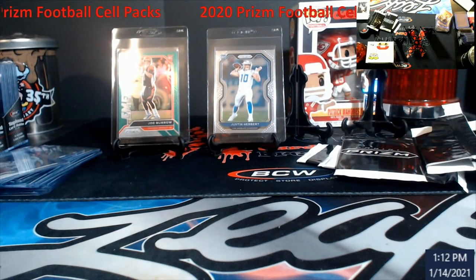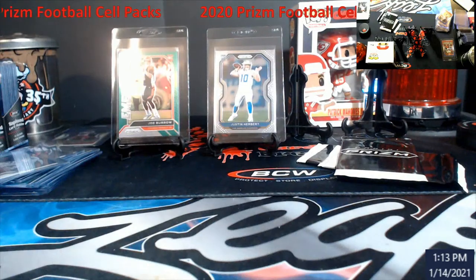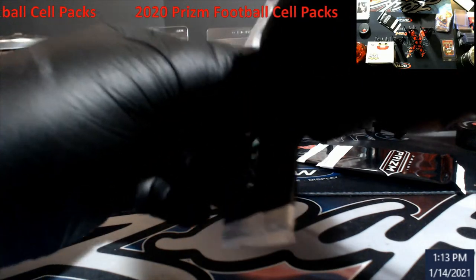If you guys are ever curious on how things grade, look at pop reports. It's going to tell you — Prism this year is hard, so you're going to see a lot of nines. These tens are going to command an immense amount of money. This is what I'm going to put out to be graded. It's kind of like Black Label, man, this stuff. Don't believe me — look at the pop reports. Look at what that PSA 10 Herbert's going for. I think it's over $1,300, because you're not going to find anything out there like that.